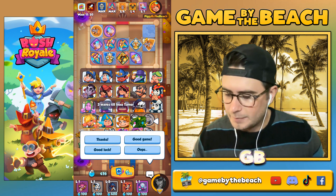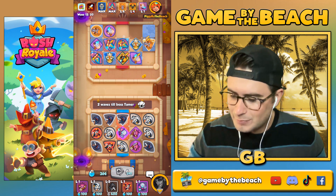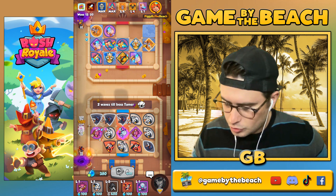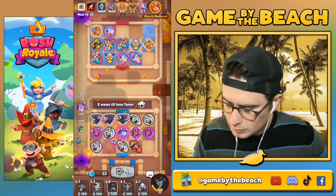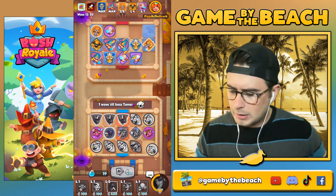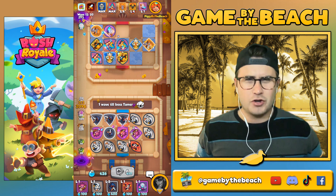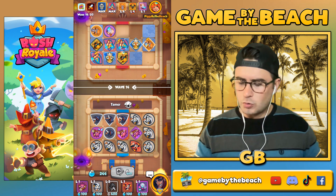I was going to say he should move the knight statue to get those guys on a four rather than a three. But then this other guy isn't being touched. You could move this guy to a four — I'm being nitpicky, it's going to be okay. We got a copy. If we could find a rank two shaman... not terrible overall.